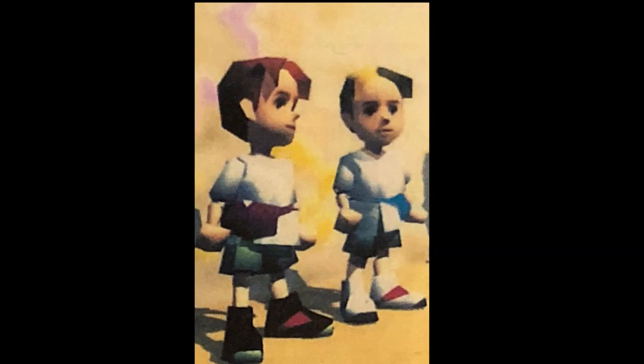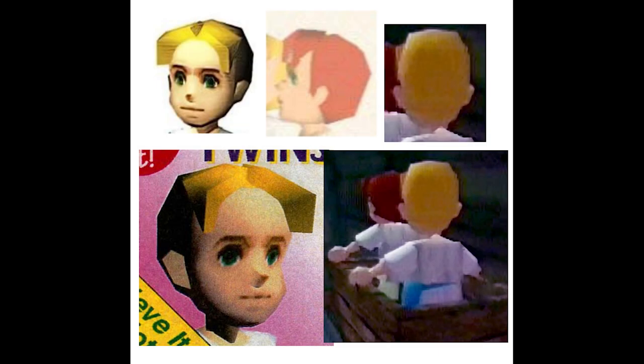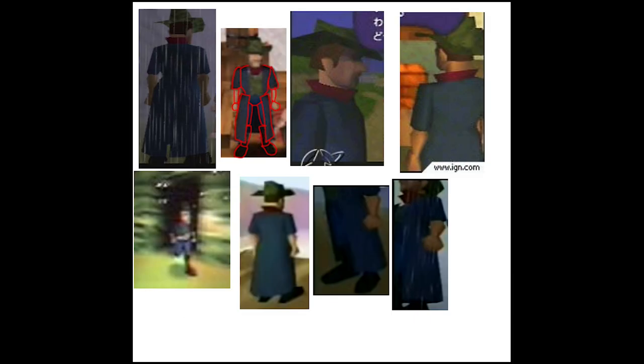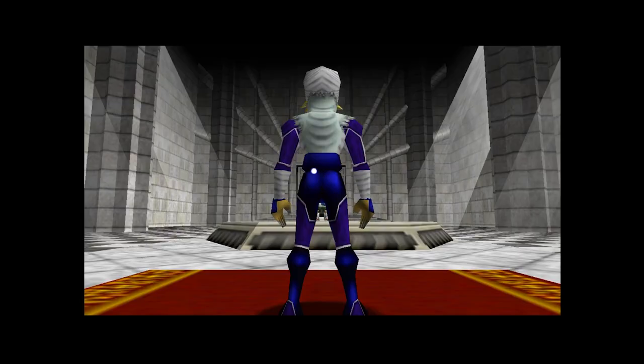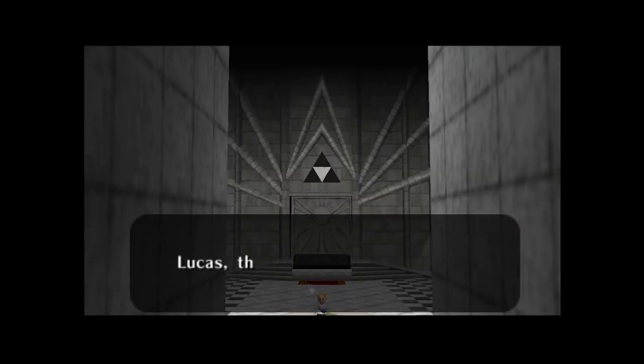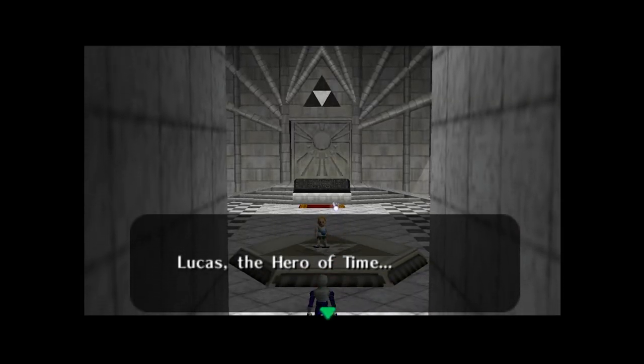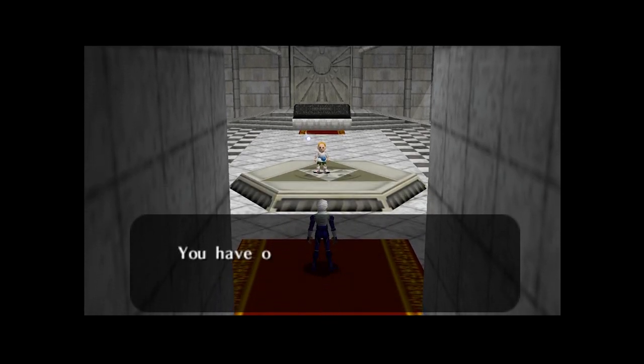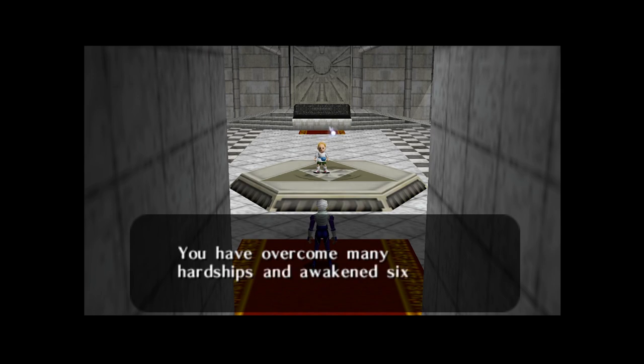Now in case you don't remember, this is what Lucas looked like in Earthbound 64 slash Mother 3. And here's how Flint was modeled. Frankly, Garrett and Zen did a really good job here, although it's pretty hilarious as it stands because they are super out of place within Ocarina of Time. And the cutscenes — watching them — is especially surreal.